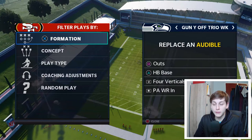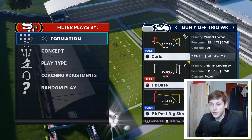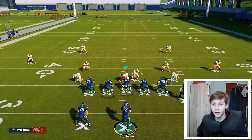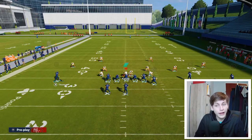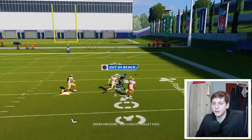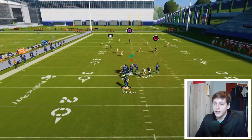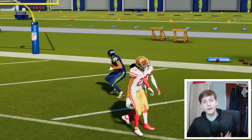For audibles, I want to keep Halfback Base, go with Outs and Verticals, and swap in Deep Out as a play I like more. On defense I'm running Cover 4 Drop. The main thing you need to do is block the halfback, and you can smart route Thomas — if your quarterback has good enough throw power you don't have to, but I recommend it on first and 10 or second and 12.